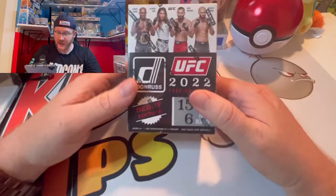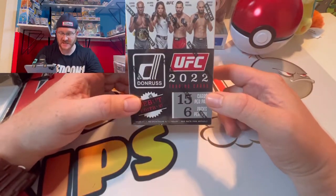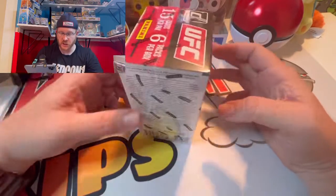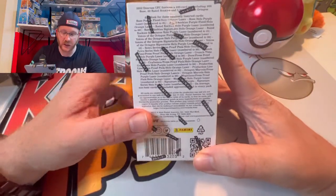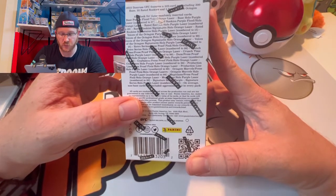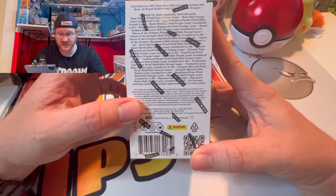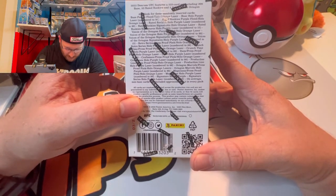Welcome back. We have the blaster here of Donruss UFC. Taking a look, we have randomly inserted cards: base, purple, flood, hollow, orange, lasers, numbered to 15 and 99.